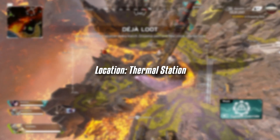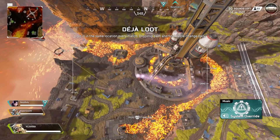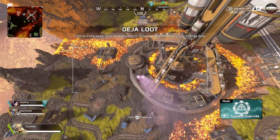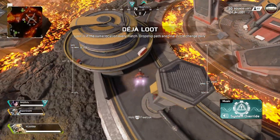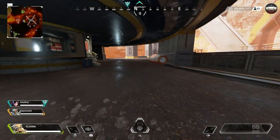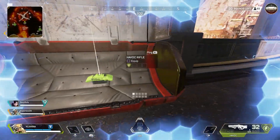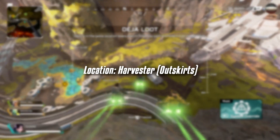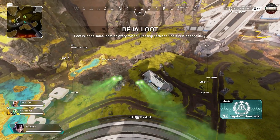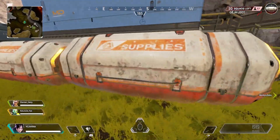The next gold item is in Thermal Station — you can find a gold knockdown shield there, and at the time of making this video it's actually the first drop. I'll show the gameplay on screen so you can see exactly where it is. There's also a gold backpack in one of the crates right outside of the Harvester, so if you're playing Lifeline and want that gold backpack, that's a great spot.